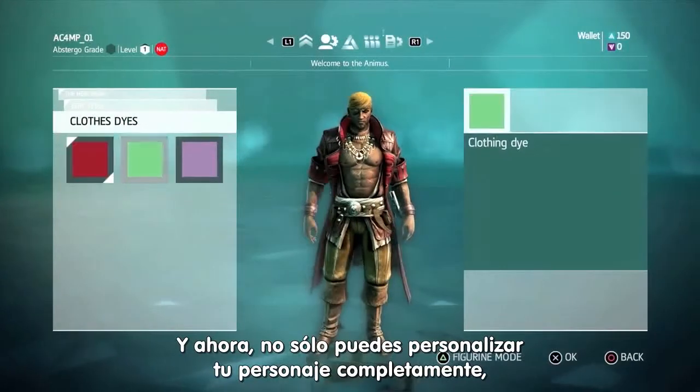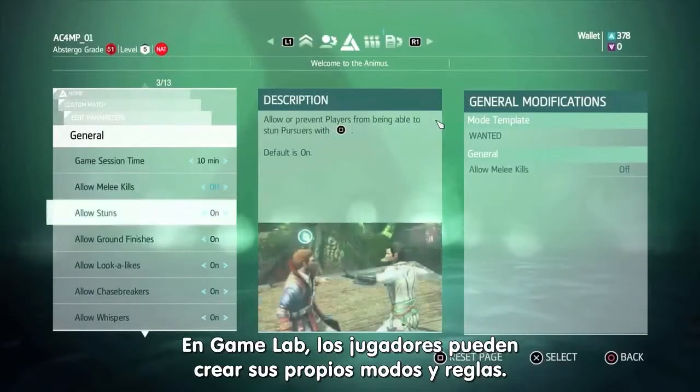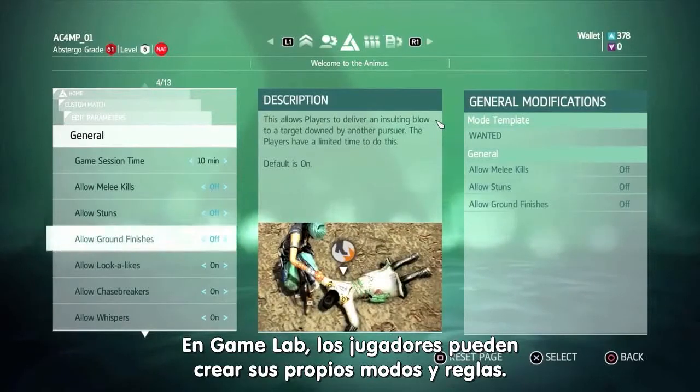And now, not only can you fully customize your character, you can actually design the game. In the game lab, players can actually build their own modes with their own rules.